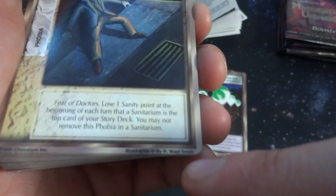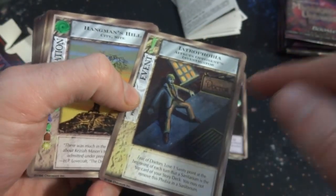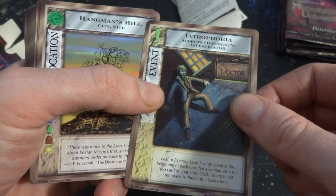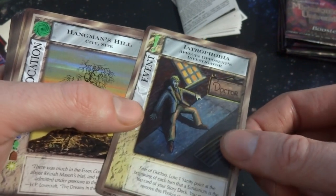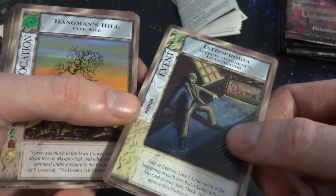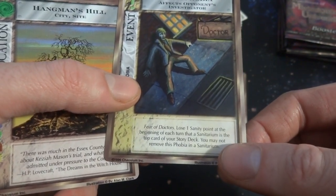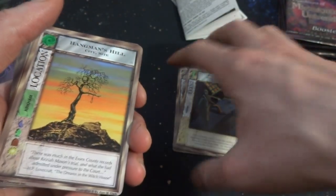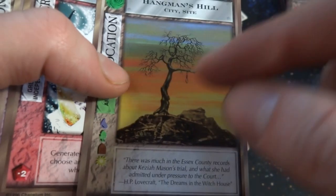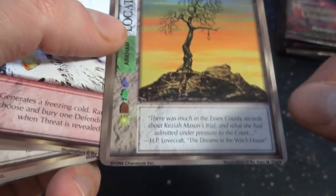The art was drawn by R. Waddy Smith. Got the Doctor — it just says Doctor. Very interesting perspective. Like iatrophobia effects — opponent's investigator. Fear of doctors — that's what it is. Lose one sanity point at the beginning of each turn. You may not remove this phobia in the sanitarium. So maybe you win the game by taking their sanity down to zero. Got the Hangman's Hill — look at that creepy looking tree with the rope on it. It's a location in Arkham, got all these symbols. Got the spiraling sort of vortex.